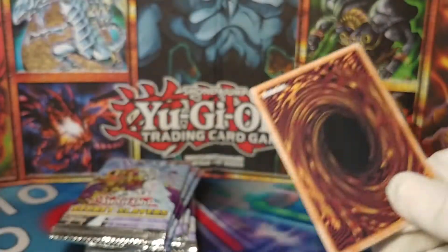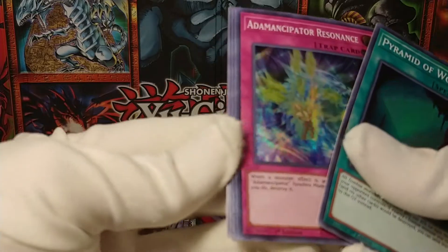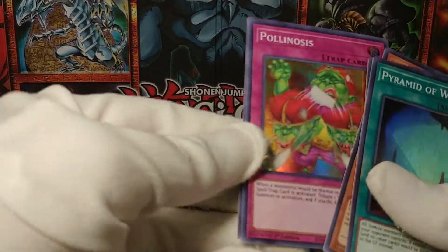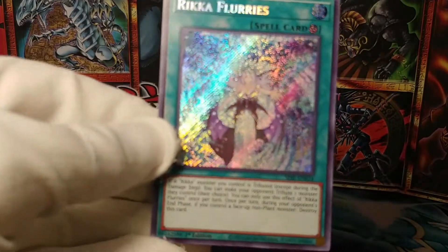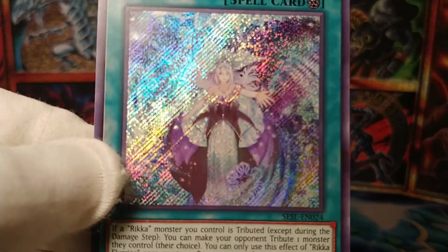I actually don't know if this is exactly half of the amount that I had — I just sorta eyeballed it. Pyramid of Wonders, Atemancipator, Princess of Sunflowers, Polynosis, and Rika Flurries. My camera does not want to focus today — please, camera, focus on the pretty card in front of you.